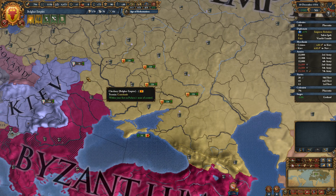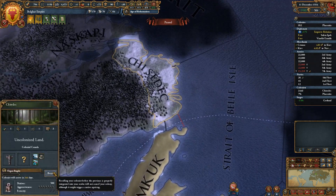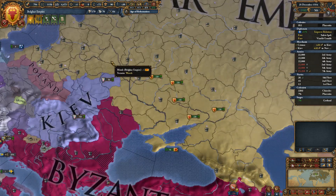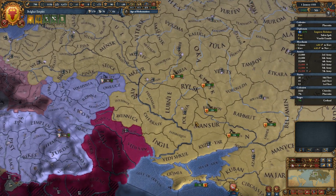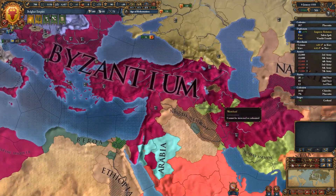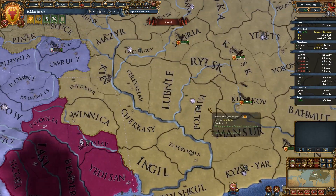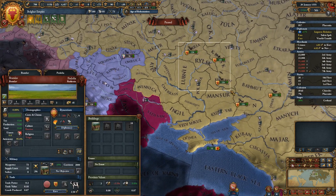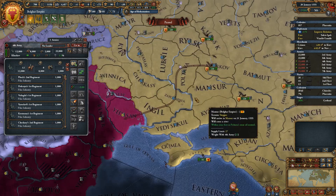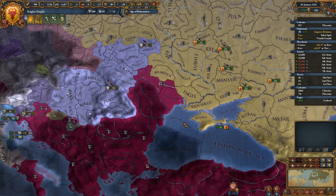Eric's Fjord has become self-sustaining — perfect. We're going to send the colonist out there. If they're not coming for me, then we're going to send all of our troops into Byzantine territory.